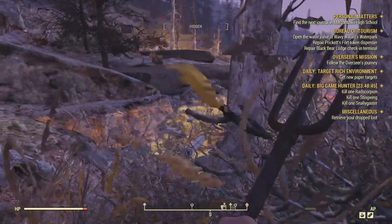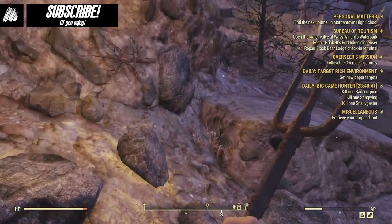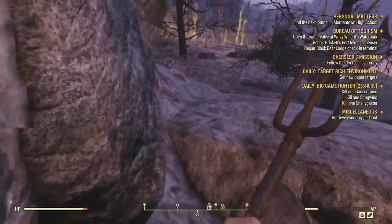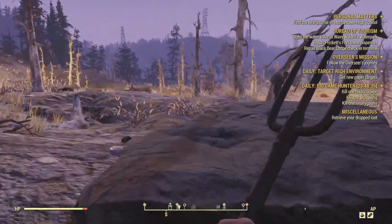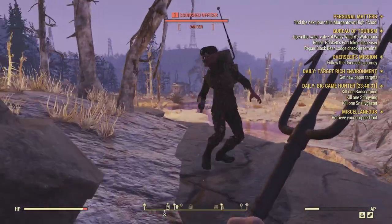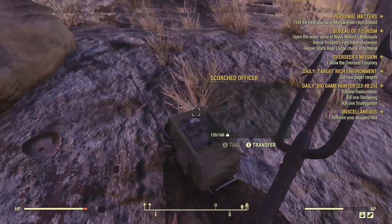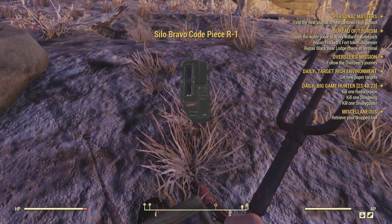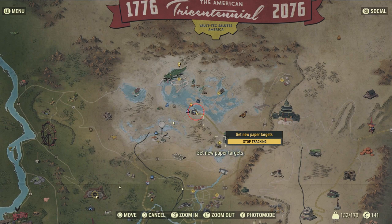Hello and welcome to this quick video on Fallout 76 about launch codes, which is apparently end game content. I'm only level 9 in this playthrough and I found two within one hour killing scorched officers, which I found pretty stupid when the first said it was end game content. I might have just got incredibly lucky, you never know.